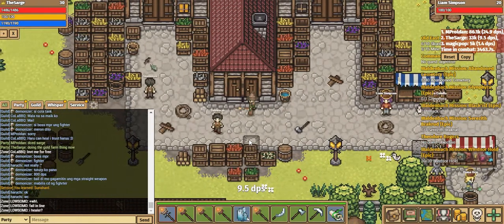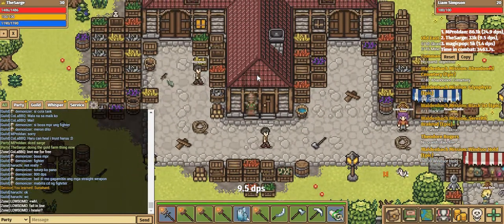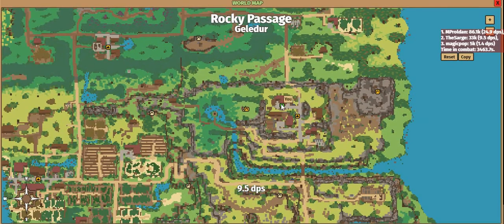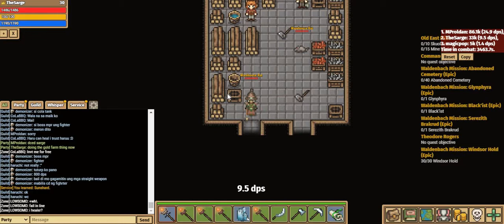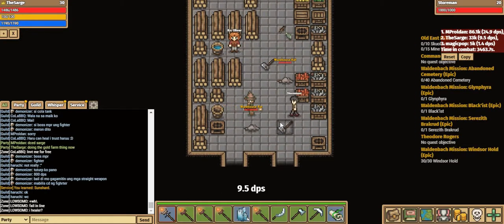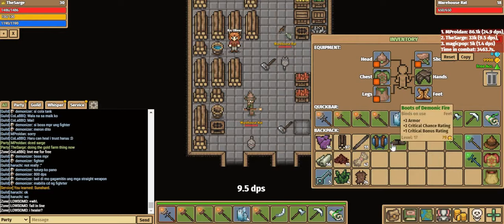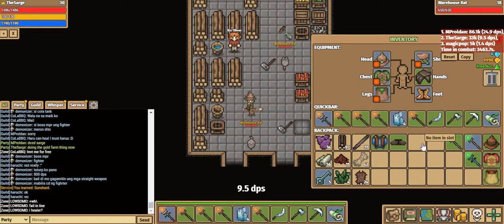I'm going to show you guys how to do that without spending a single penny in real life. What you're going to do is come here to the Galidia warehouse, and you'll see these little warehouse rats. These warehouse rats are really easy to kill if you have the gear. What you're going to need is 15 empty slots at minimum — the more empty slots the merrier. And at least two weapons; you can do it with one, but two weapons that can easily one-shot them without using too much mana.